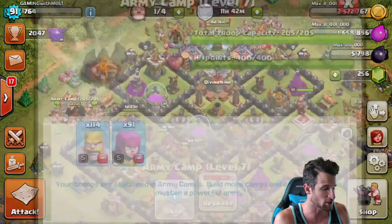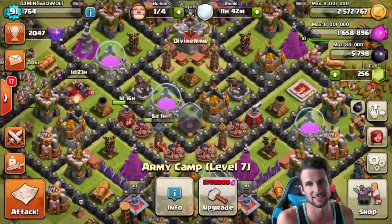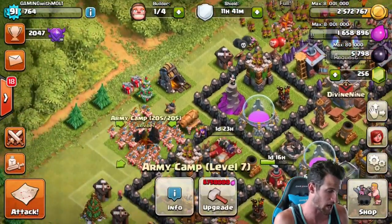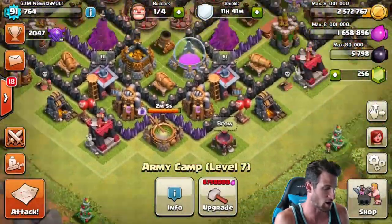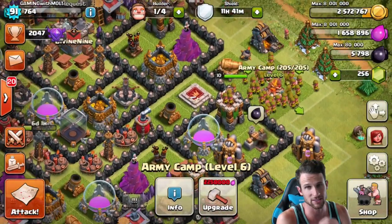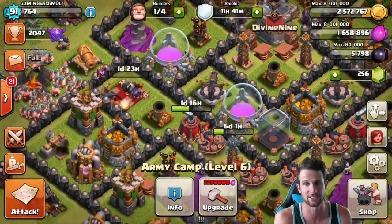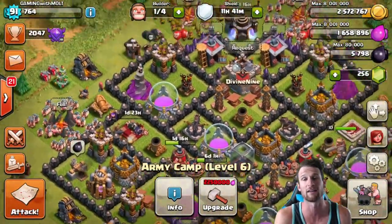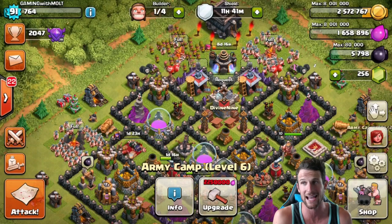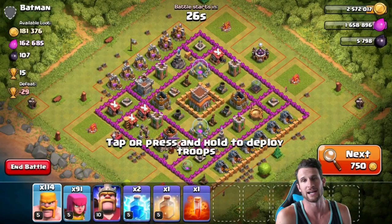As you guys can see, we have a Barch all trained up right here — 205 troops. Here are a couple other things I really want to upgrade with my elixir now that we're researching our archers. I would love to upgrade the other army camps up to level 7, so we need two million elixir. We've got to keep grinding out for that, but we'll get there hopefully in the next two days when our air sweeper and archer upgrade are done.